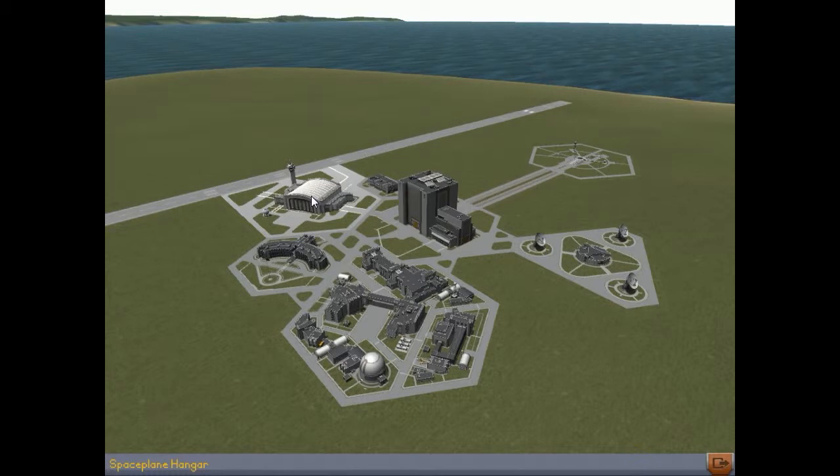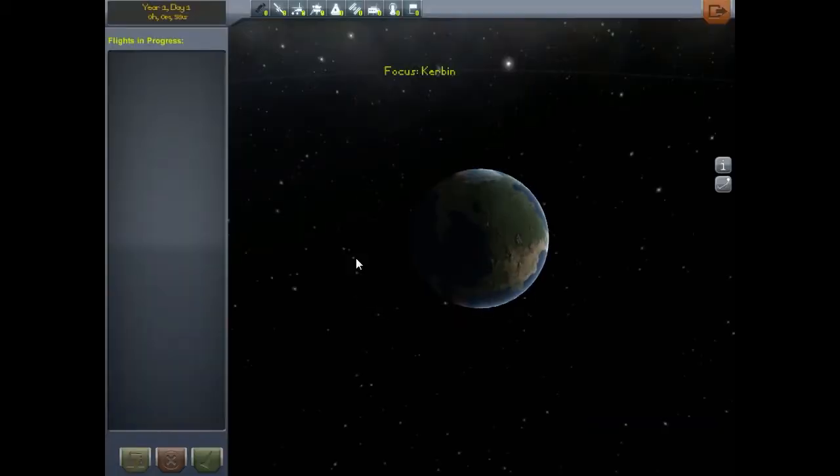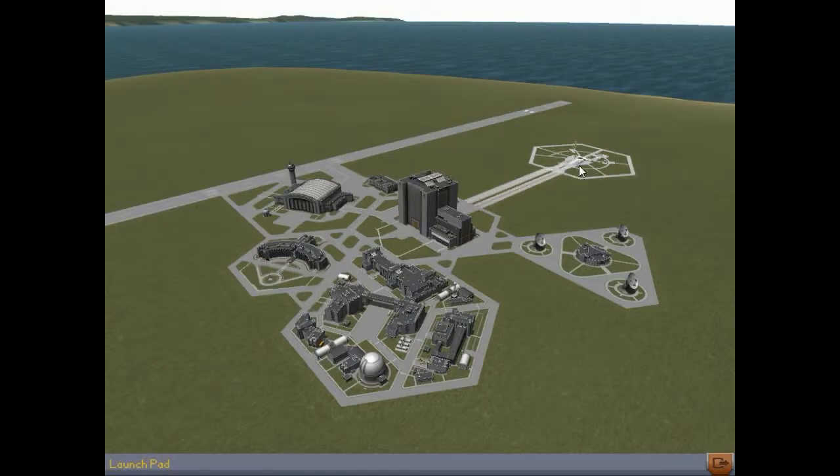This is your main hangar bay for building ships - the airplanes that take off and land on the runway. This is your employee center where you go to hire new employees. This is your science center - you have to come here to research more stuff when you're in career mode, which we are playing. This is the radar center that allows you to check on other launches orbiting the planet and control them. And this over here is obviously the launch pad where we launch our rockets.